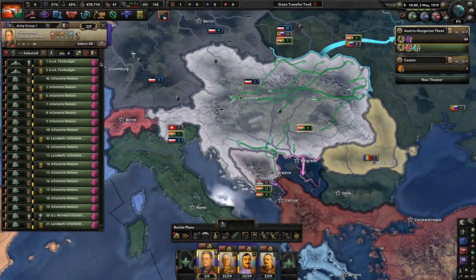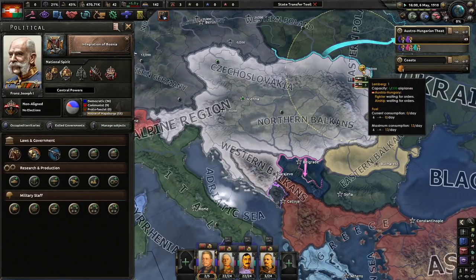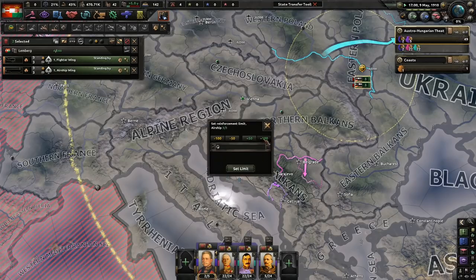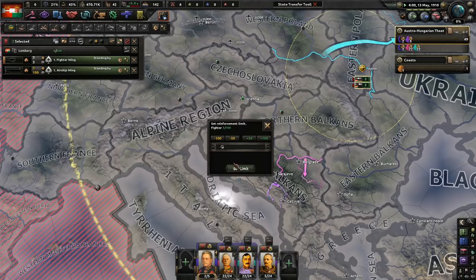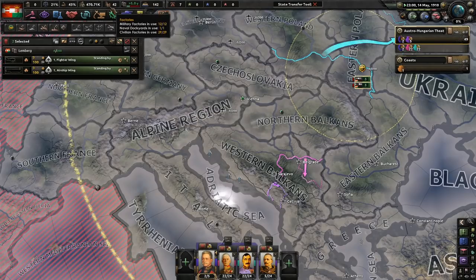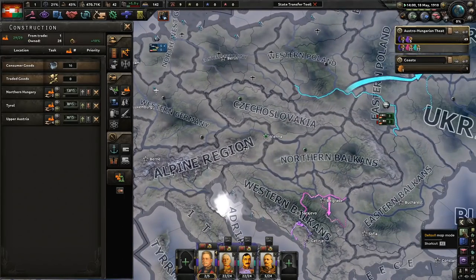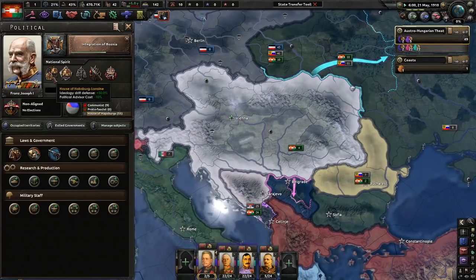Wait — I have planes. I don't even remember having airships. I don't want to train them yet because I don't want to lose the entire group — we only have 42 factories in total. So really, the goal in 1910 is to build, build, build. We actually have quite a few negative national spirits.